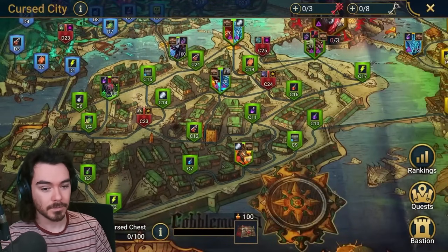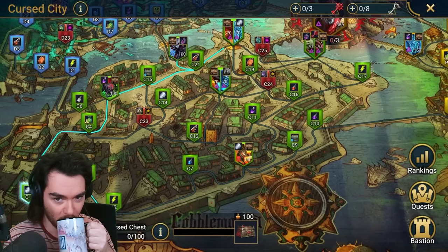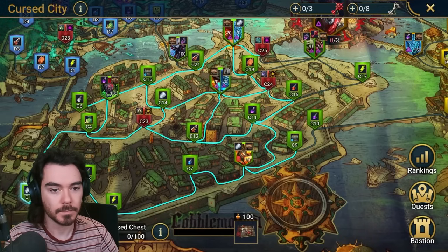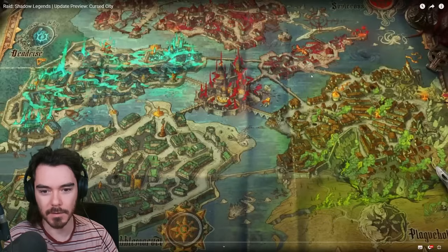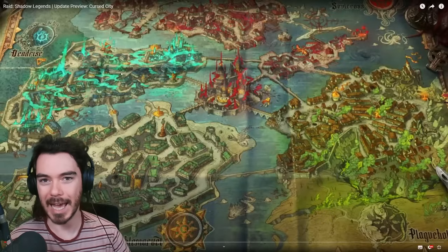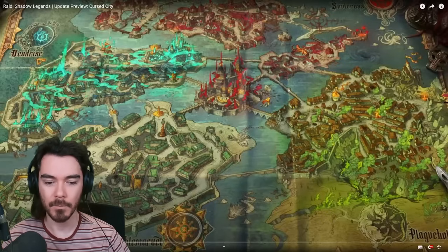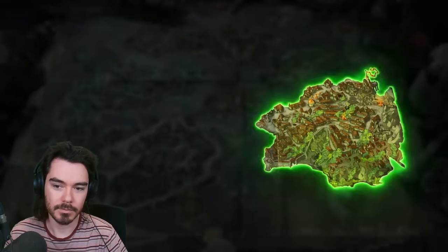It will obviously get easier with time as you build your roster and start adapting, getting the rewards to help as well. You can chart your own journey through the Cursed City. You always start in the District of Cobble Market, but the path you take from there is up to you. You can head straight for the biggest enemies first, or try to clear every stage of a district before moving on. My initial thought is to go for the hardest stuff first, so you figure out where you're stuck early in the month. That gives you time to build up your champions and teams before the month is out — if you clear easy stuff first, you could get hard-blocked with no time to fix it.